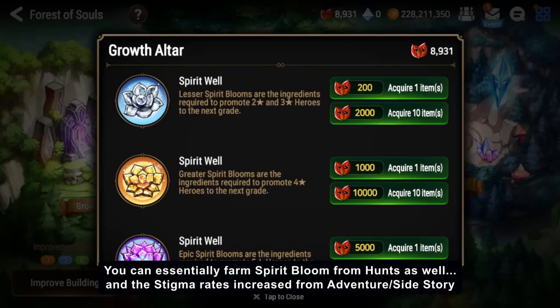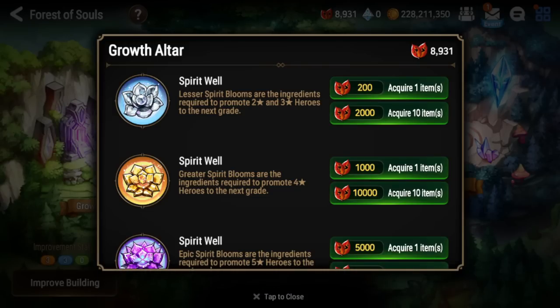Although stigma costs have gone up, keep in mind that stigma is now available in higher amounts from adventure and side stories, so you can farm it faster there. Stigma is also farmed from hunts, so if you're spamming hunts or the spirit altar, you'll still be getting currency to promote your units.